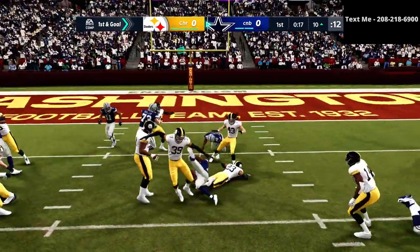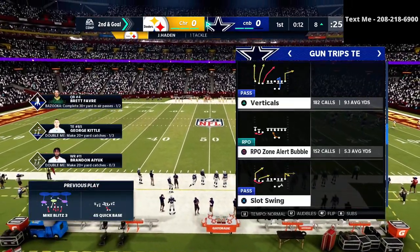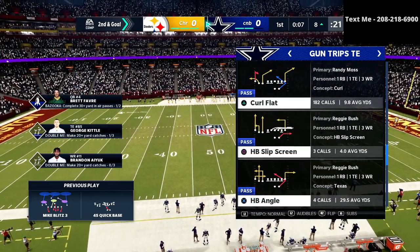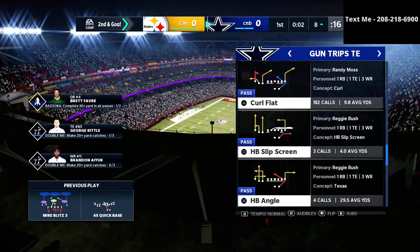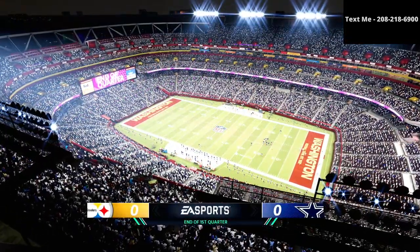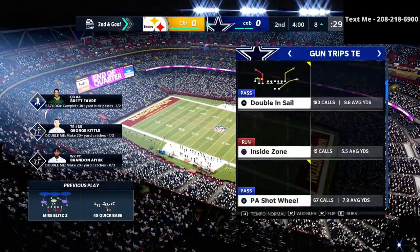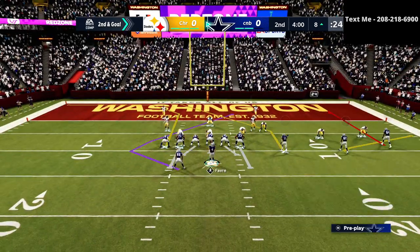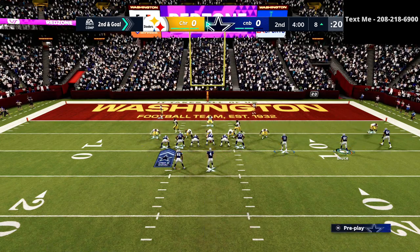When you start playing better players, you don't need RG3 in my opinion. You need a quarterback that can get the ball off quick — because I'm a pocket passer, that's what I need. I've got Brett Favre and I actually souped him up. On his abilities I've got inside dead eyes, set feet lead, gunslinger, and quick draw — a lot of different things designed to help him.